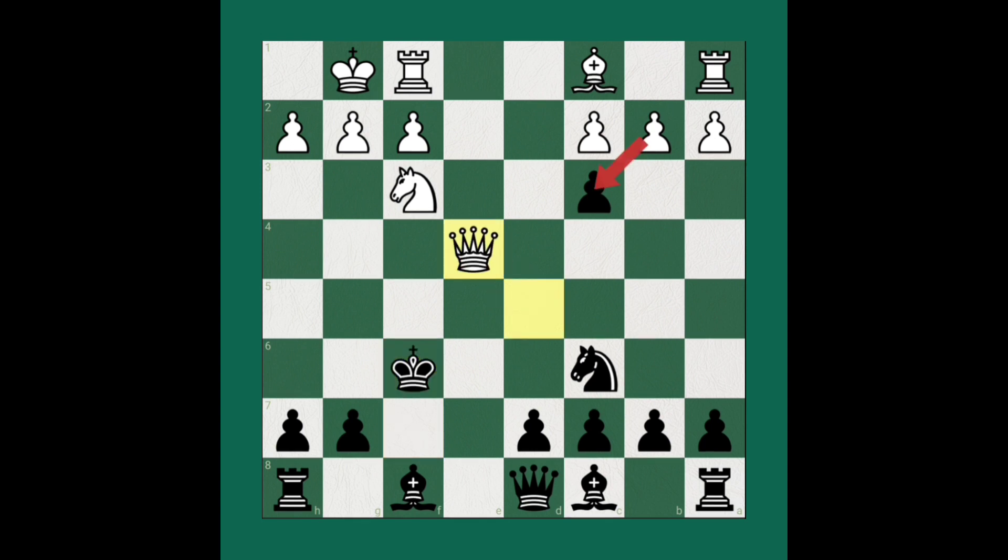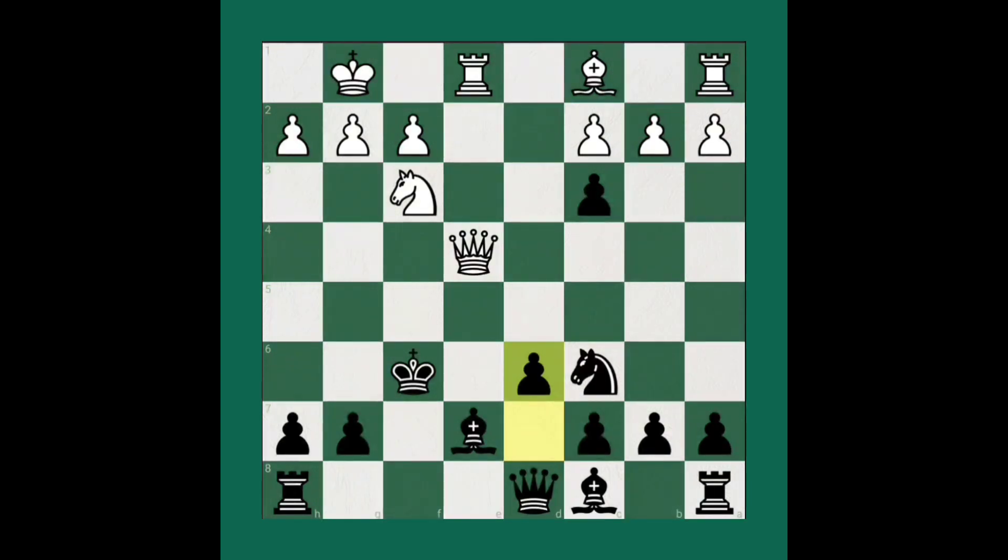After Bishop e7, Black wants to develop the rook. Then the king will move to a castled position. Rook to e1, controlling the e5 square very strongly while also planning checkmate. Pawn to d6 — Black wants to develop the light-squared bishop to f5, attacking the queen.